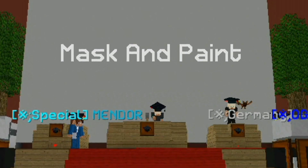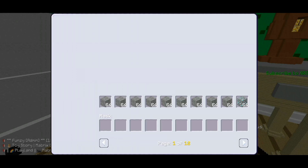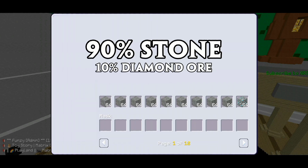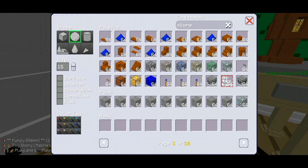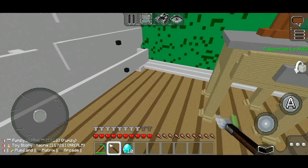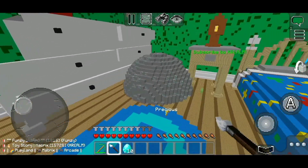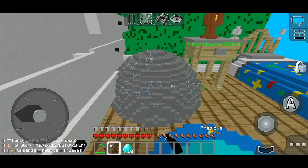Number two: mask and paint. Filling more cells with a specific block will multiply its chances of being used. For example, fill all the cells in paint for stone and leave one as diamond ore. Now, if you generate a sphere, diamond will appear rarely and more stone will be used.